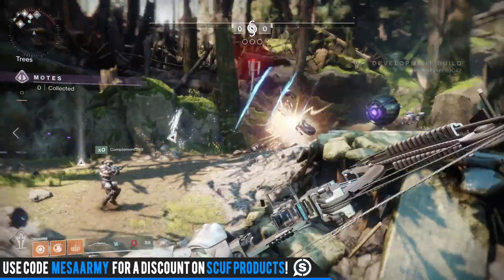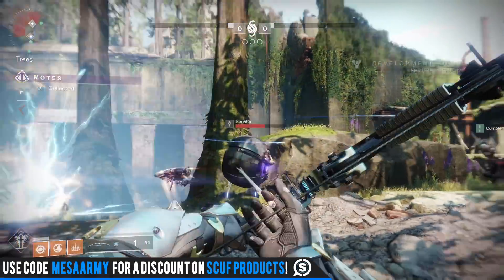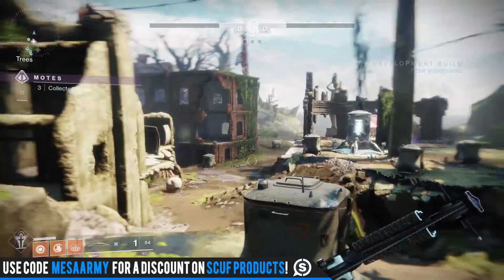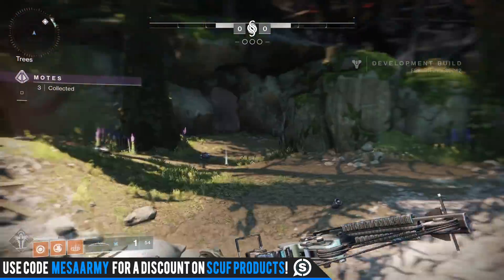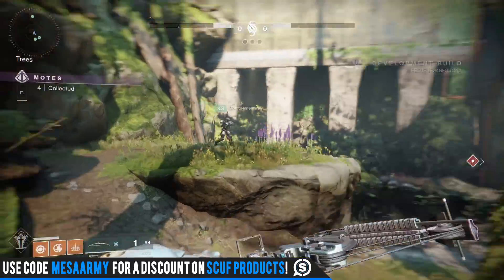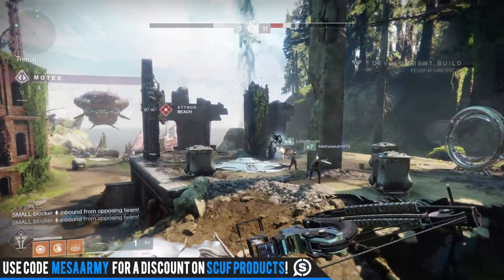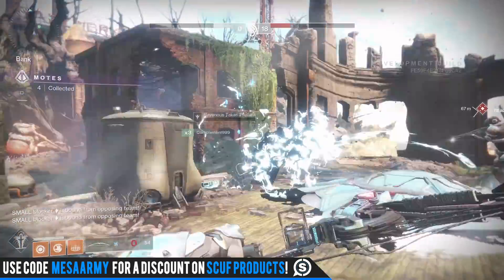The Striker Titan gets Code of the Missile — I have footage of this from E3. While airborne, melee to slam into the ground like a bunker buster and gain super energy. Picking up ammo while sliding automatically reloads your equipped weapon and increases weapon damage for a short time. Thunder Crash sends you hurtling through great distances like a missile to hit a targeted area like a meteor strike.